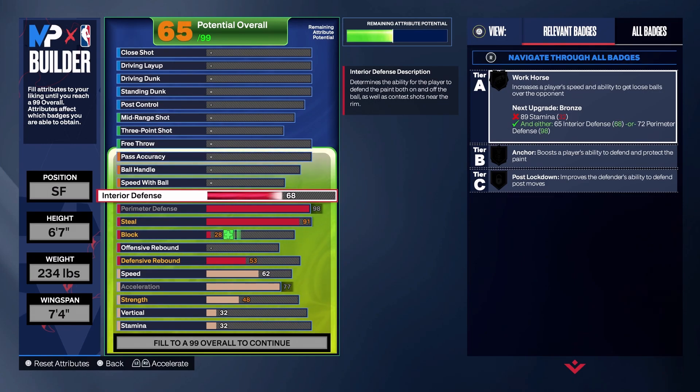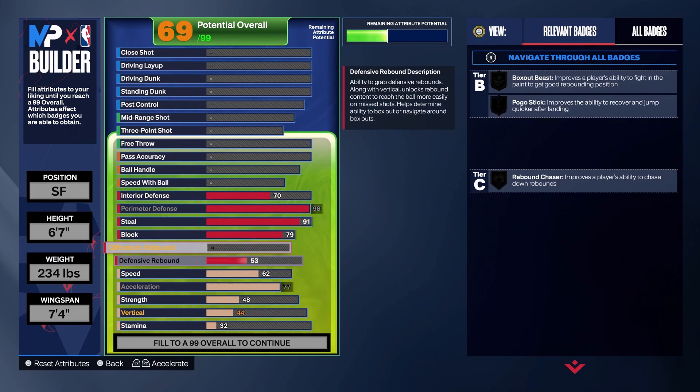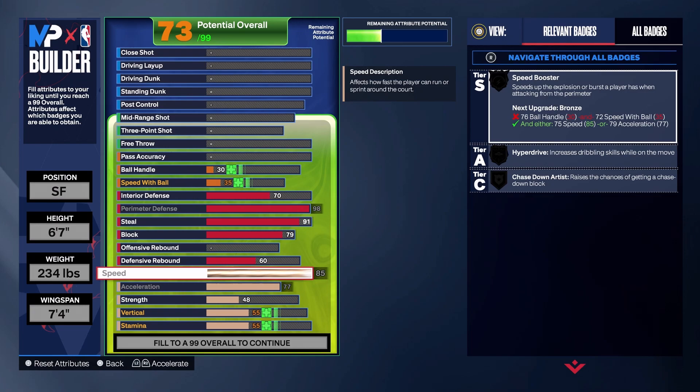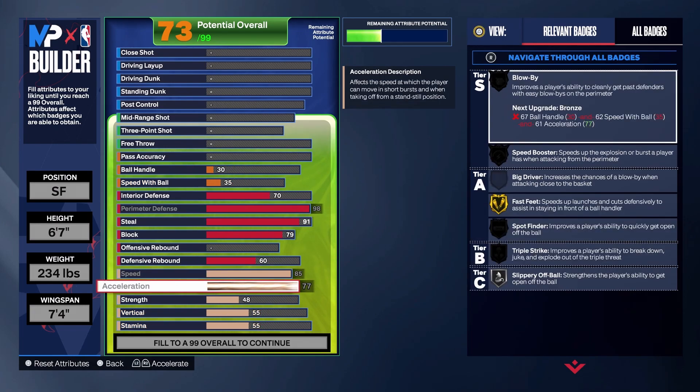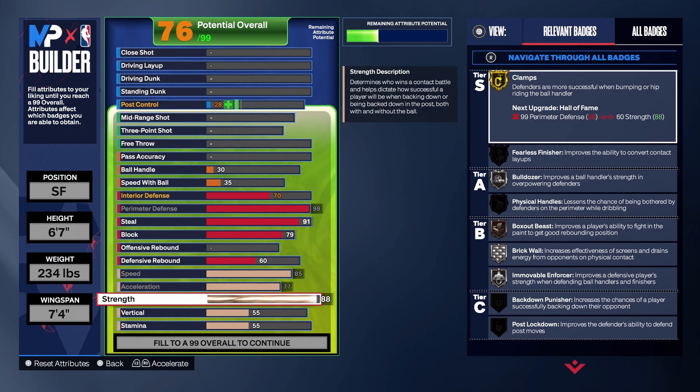We'll be getting workhorse on Hall of Fame and anchor — we gotta upgrade our physicals first. Our block is gonna be a 79, and the reason I put the block to a 79 is because we're gonna get silver chase-down artist. You need that on at least silver on a lockdown. Your defensive rebound you're gonna want to put to a 60 to get rebound chaser. You're gonna want to max out your speed, max out your acceleration, and you're gonna want to put your strength to a 90 — strength matters once again this year.